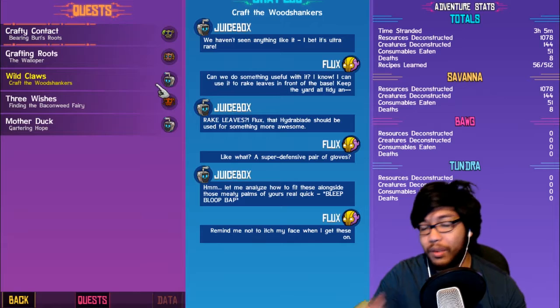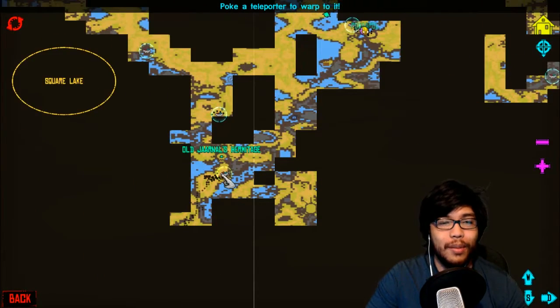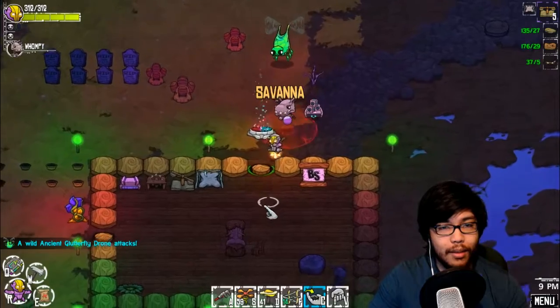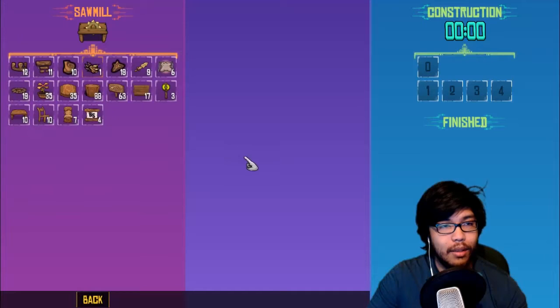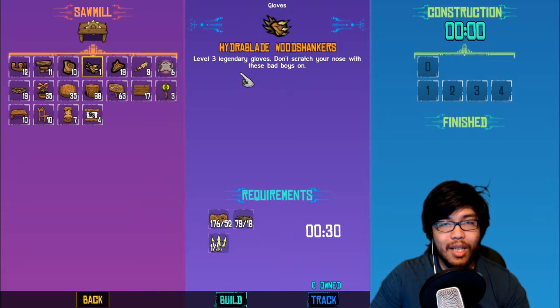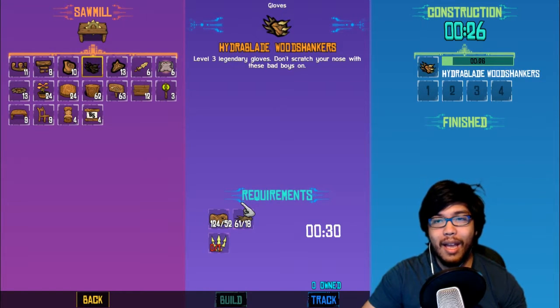Craft the wood shankers - that's right, I found a new item and new recipe off-screen again, I'm sorry, it just happened. That thing's attacking me. We found something called Boof. We found a recipe for Hydra Blade Wood Shankers - level three legendary gloves. I don't know how strong this is going to be, but we'll craft it anyway because it's part of a quest and it's wood shankers. I'm guessing it's like fist weapons, like gloves.